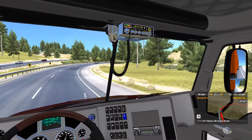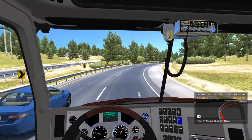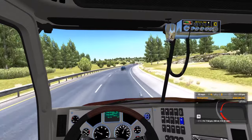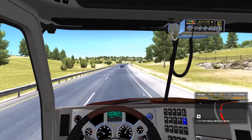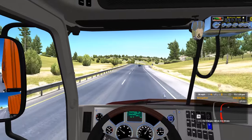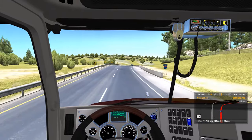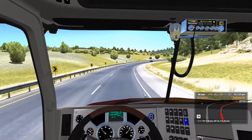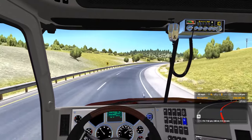Wet pavement coming to a dead stop like that — no good, no good at all. It would be kind of nice if they added some kind of physics in the game where, if it starts to rain or snow or whatever, the road gets a little bit slick and makes it a little bit more challenging to drive on.